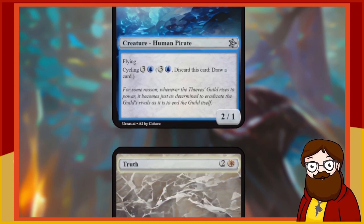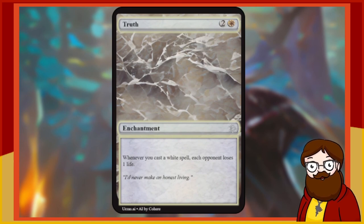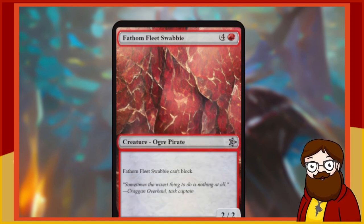We left off at Gilded Angel. Our actual first card is Truth — a three-mana white enchantment. Whenever you cast a white spell, each opponent loses one life. Seems pretty reasonable. I don't know what the going rate is for that kind of effect, but if you're in white, you're going to be playing a lot of white spells. Three mana doesn't sound like too much overhead. I'd never make an honest living — fair enough, that's the truth.